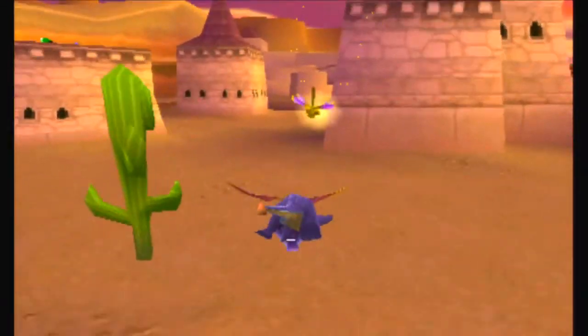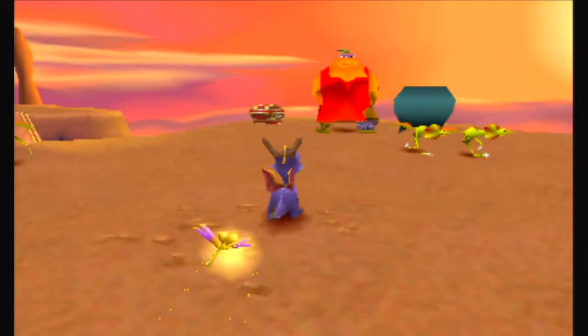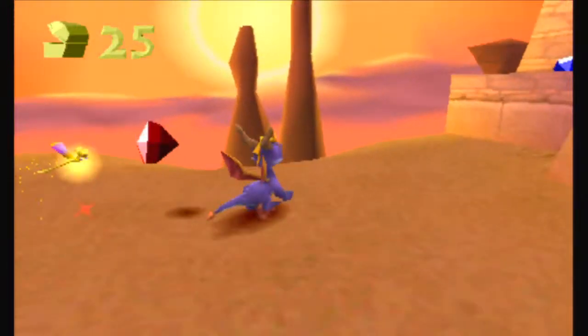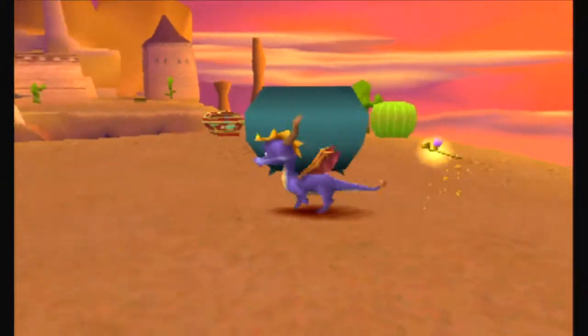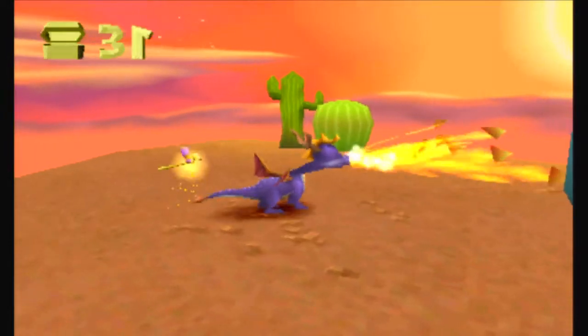We also have these - what are they - matadors? I guess? Well, they look like this. But the Cooking Lady, obviously, she's big. She cannot be charged into. You have to use your flamethrower attack on her.